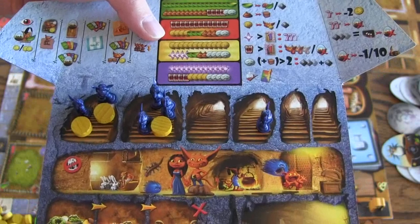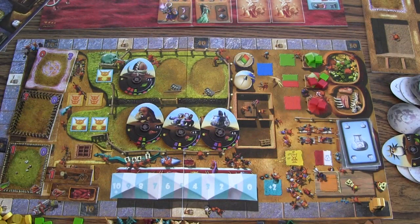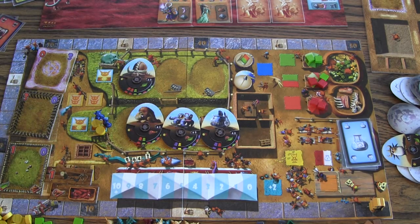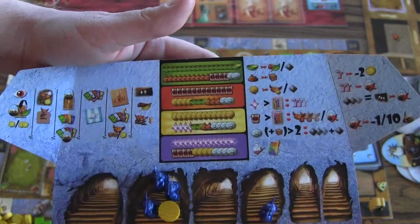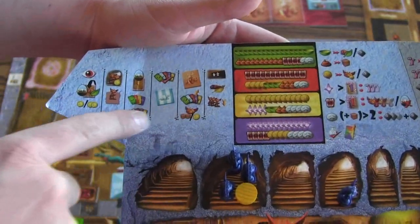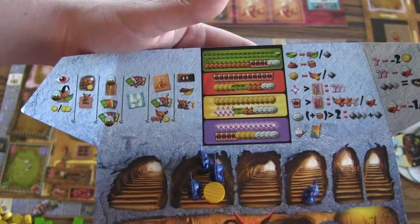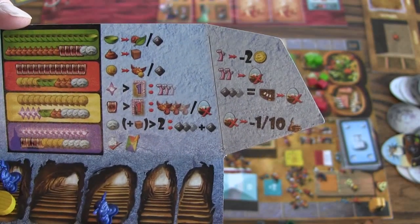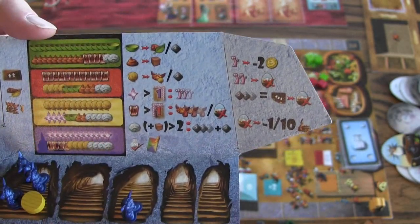If you have two groups of four and everybody else only had groups of three, you might go twice in a row. You take your group and decide to put them in one of the action spaces on the board. This very confusing-looking thing on the player board actually tells you the distribution of the pet need cards, which is really helpful. You've got an iconographic breakdown of what happens each turn. Once you learn the icons, you know exactly what's going on.